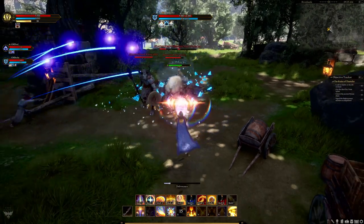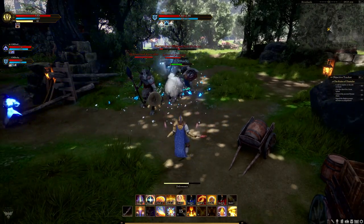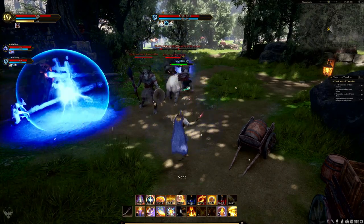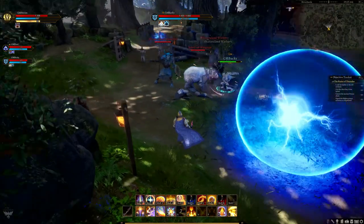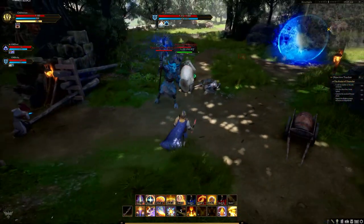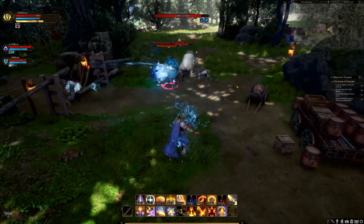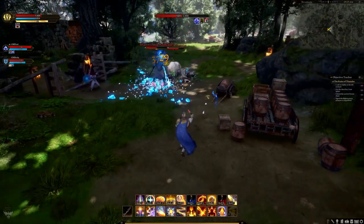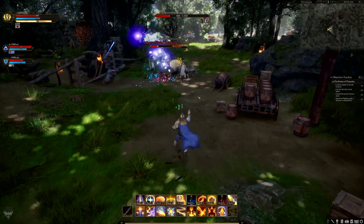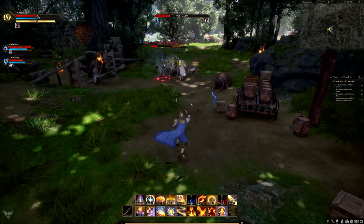The last two abilities shown were offensive. Condemn costs 30 mana and stuns the enemy for three seconds. Smite costs 25 mana, deals instant damage, applies a stack of burning, has no cast time, and deals increased damage from melee range. Smite will also critically hit if the target is under the effect of Condemn.